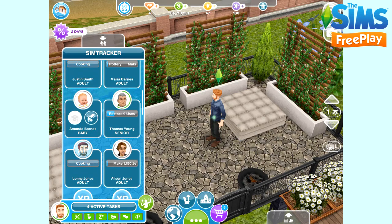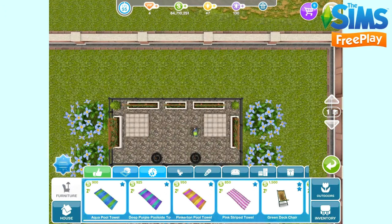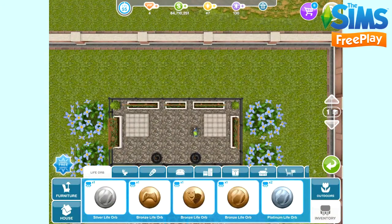So if we look on the sim tracker, you can see a few sims have the grey circle around their face. This means they are paused at that life stage, so they won't age anymore. Before you can pause a sim, you need life orbs. These are earned by completing life dreams. We can see in our inventory the life orbs that we currently have — I have two platinum ones, which is what I need for this.